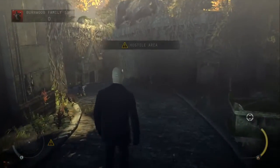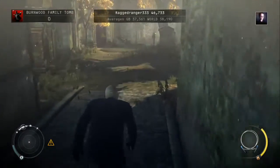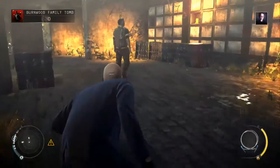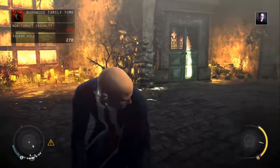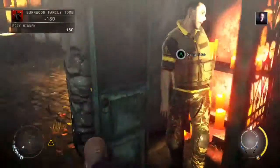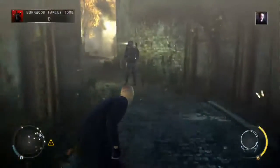We'll just move on to the Burnwood family tomb section. From the start of the mission, head straight down the stairs, over towards the right and then cut around to the left. Enter the walkway on the right hand side — there's a guard inside. Once he's facing over to the right, sneak up and take him out, then dump his body over here.